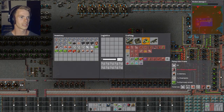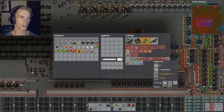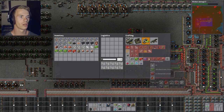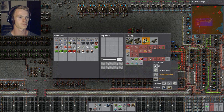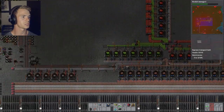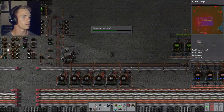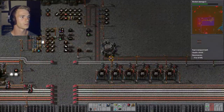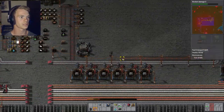First thing I need to do is I need to make the regular engine unit, which is going to use steel — which you could steal from way over here — and iron gear wheels, which I can steal from... what is this? This is unnecessary, I guess.